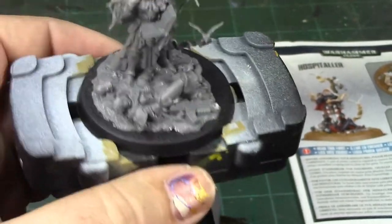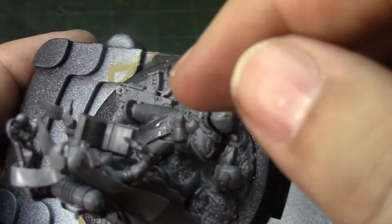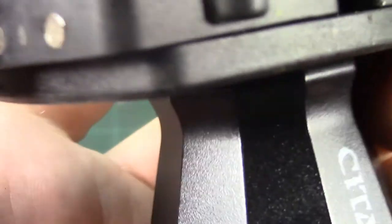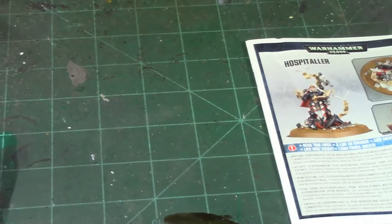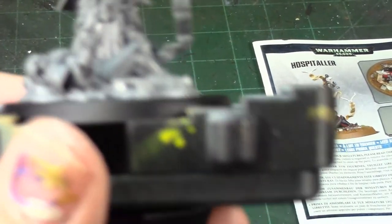We'll zenithal prime her — there's a lot of room to do really cool stuff. On all these little banners and the book there's room to do some illuminated manuscript kind of thing. The robes are going to be white with red lining. There are a couple of little places I'm a little bit nervous about being able to get to — I think you can see them but I'm not sure you can necessarily paint in there, it's so deep in shadow.